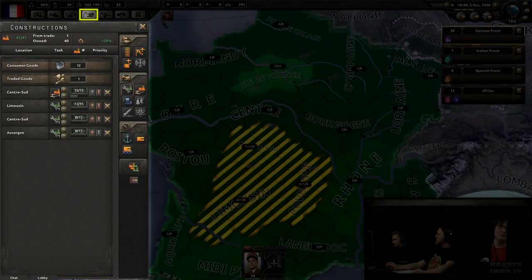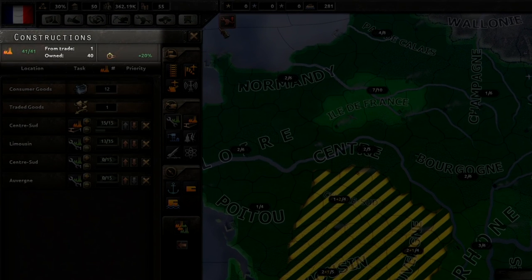Let's start by looking at civilian factories. The construction window is where your civilian factories live. The top section shows you how many total civilian factories are available to you, and the bottom section indicates how they are currently being spent. This fraction indicates how many civilian factories are currently in use, followed by the total civilian factories available. This total is then broken down, showing how many of your total available factories are domestic and how many you are receiving via trade.